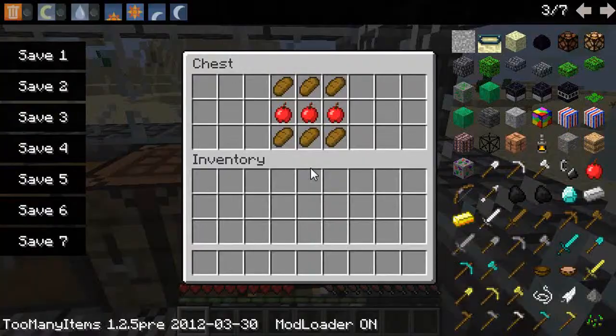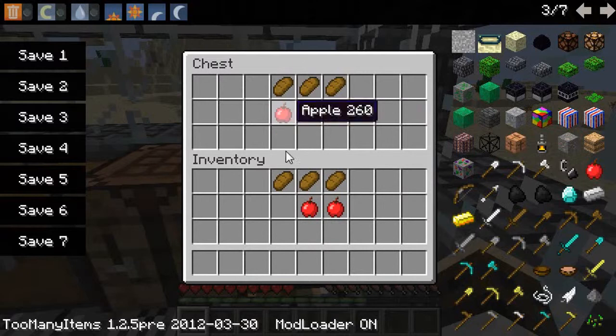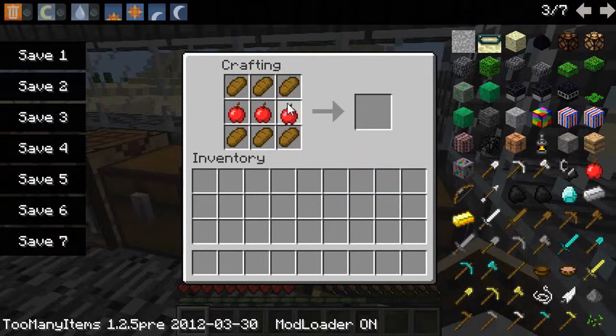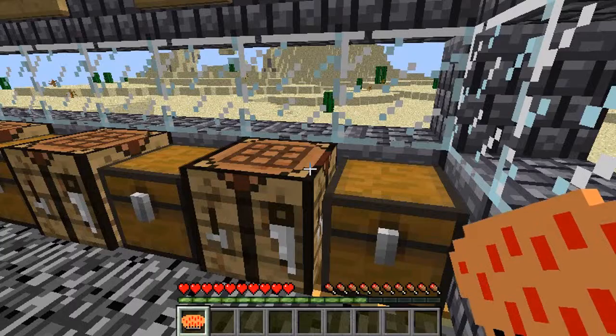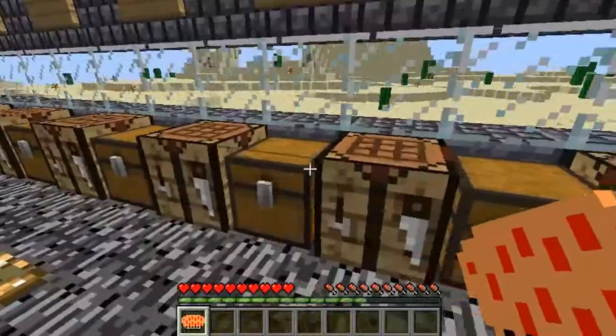Last is apple pie. You're going to need three bread and three apples. Put three pieces of bread on the top, three apples in the middle, three pieces of bread on the bottom, and that will give you your delicious apple pie. So yeah guys, this is all this mod has.